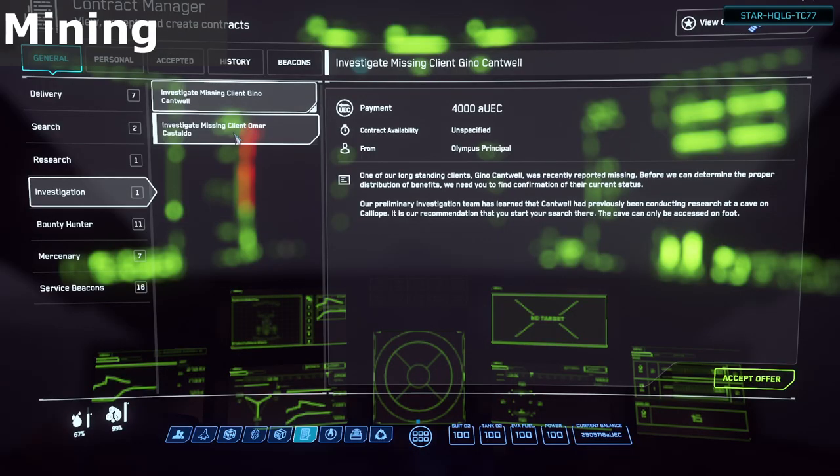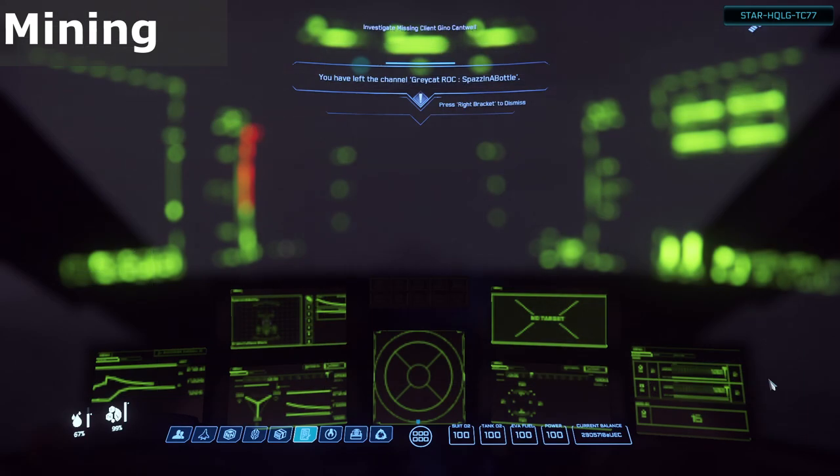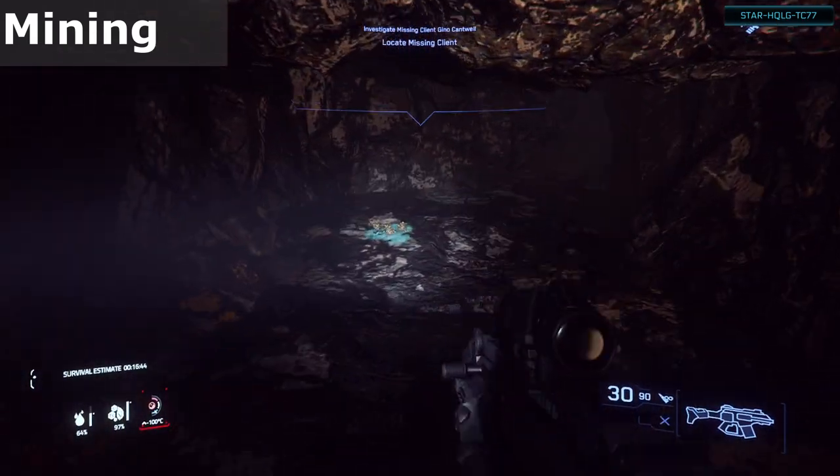Then you just need to find a cave with suitable rocks. You can usually find investigation missions that will have you find a missing person. In the briefing, it'll detail that it's a cave and where to go. Make your way there and be careful traversing inside. There can be ledges that are hard to see and you may fall to your demise, or sometimes just fall to a spot where you can't get out of.